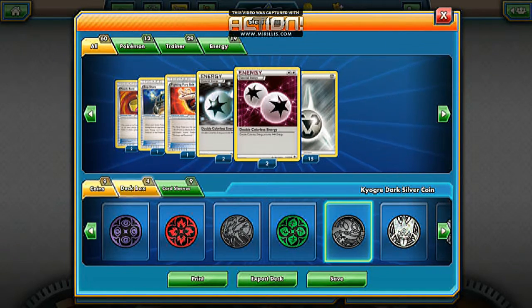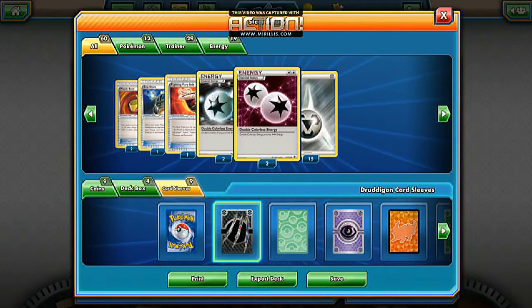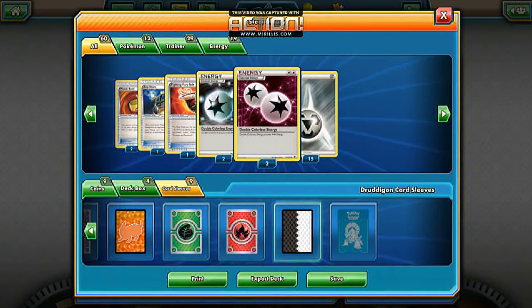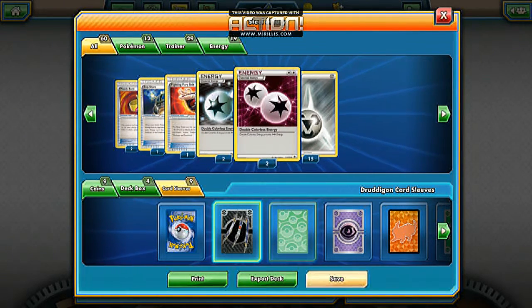Rocking the Kyogre Dark Silver coin there. The Dragonair deck box — I could also use this box knowing it's basically a metal deck; they could recognize it as a metal steel deck. Got these metal sleeves going. I want to actually change out this deck a bit.